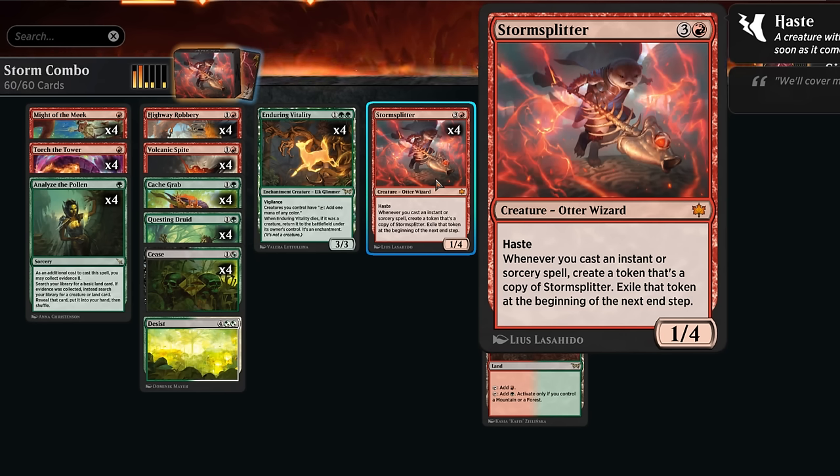Storm Splitter is a 1/4 with haste. Whenever we cast an instant or sorcery spell, it creates a token that's a copy of Storm Splitter, which we exile at the beginning of the next end step. The growth is exponential because every token we generate will also have that ability to make more tokens, so it doesn't take too many spells in a row to present a lethal army.